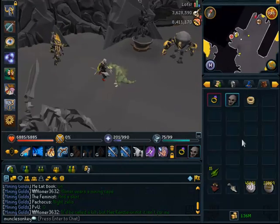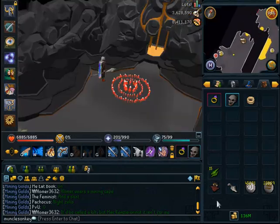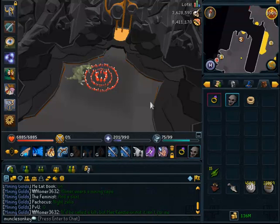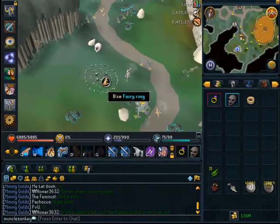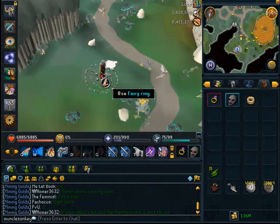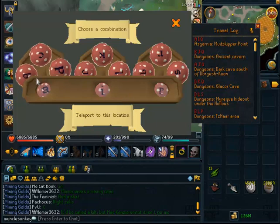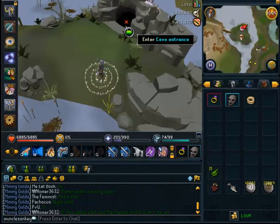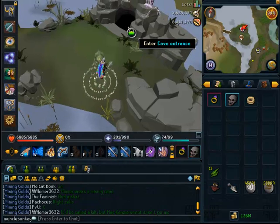Whether that be Earth Surge or Earth Wave or whatever you have. The easiest way to get to Griffolaroos is to get yourself to a Fairy Ring. The Fairy Ring code to access their dungeon is quite easy to remember — you only have to change one letter. The code is DIP to get to their lair. As soon as you get there, it's not a very far run to Griffolaroos, so they are incredibly easy to access.